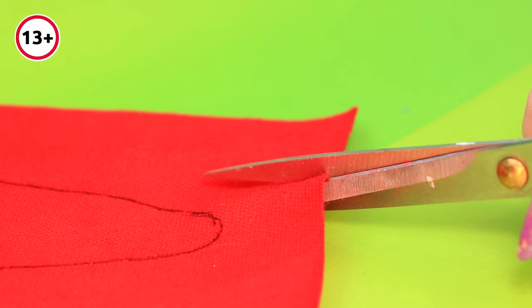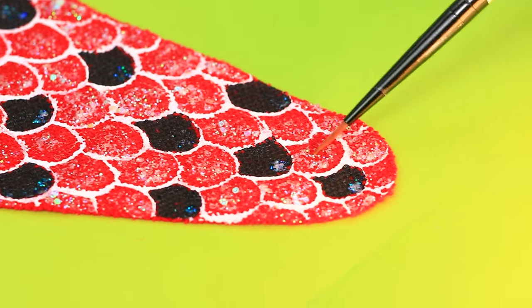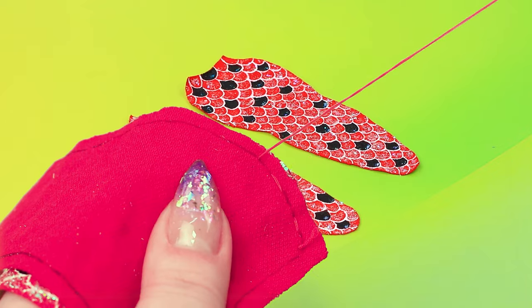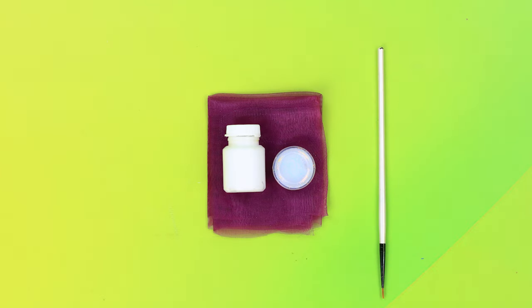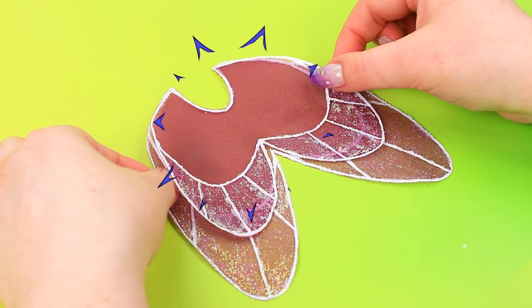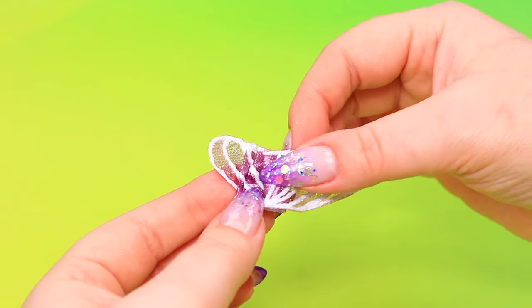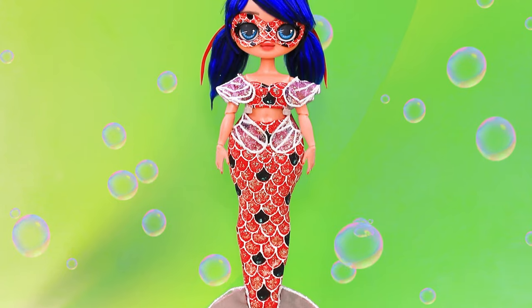Grab some fabric. Draw the scales. Add more sparkle. Try on the tail. Need acrylic and glitter. Fin's ready. Attach to the base. Gather the folds. Our superhero has turned into a mermaid.